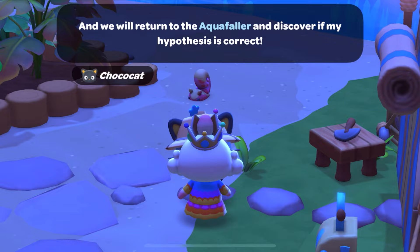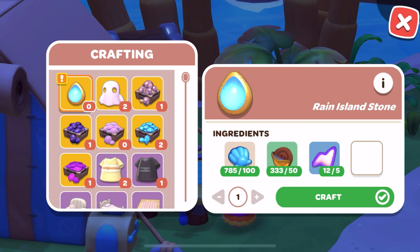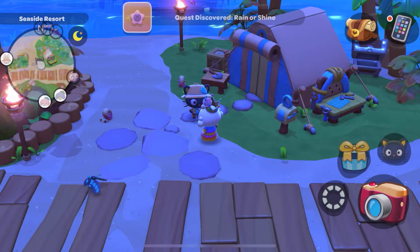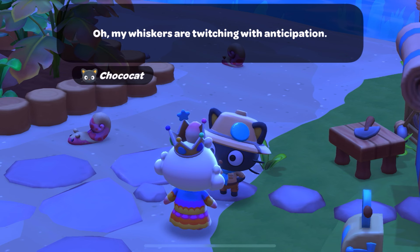This power source is made from parts of the island brought together — I call it the island stone, I'm quite proud of it. This crafting plan is for the rain island stone — can we test it out? Let's make the rain island stone! Oh my whiskers, I appreciate your support. Give me the rain island stone when you've finished and we will return to the aqua folder and discover if my hypothesis is correct. That's pretty straightforward — for people who haven't been collecting that stuff it might be longer, but let's do this. Island stone — rain or shine! This is a new quest.